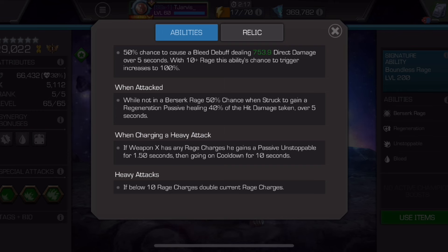While not in Berserk, Weapon X has a 50% chance when struck to gain a regeneration passive, dealing 40% of the hit damage over five seconds. It's nice, but it's more of a defensive thing — realistically you're not going to be trying to get hit when you aren't in Berserk, so I wouldn't rely on this too much.